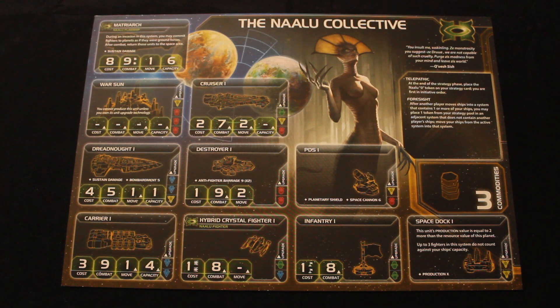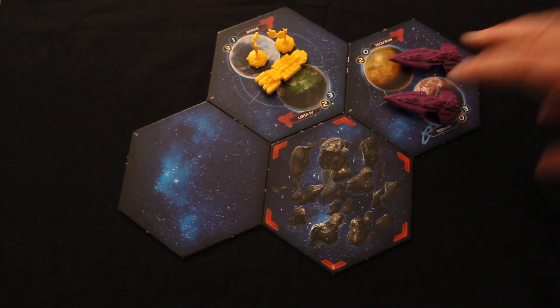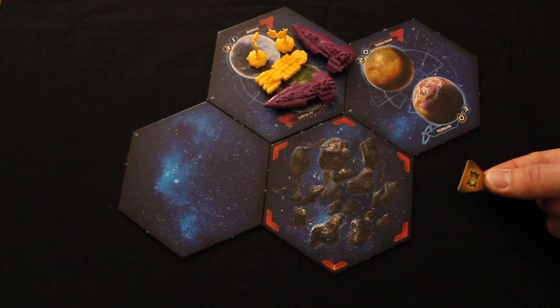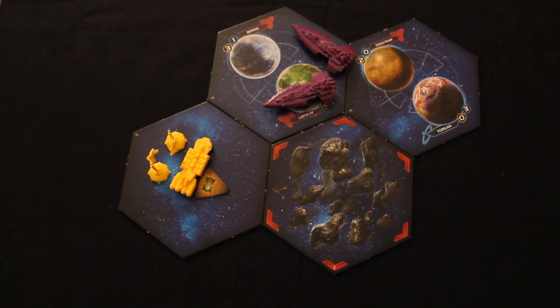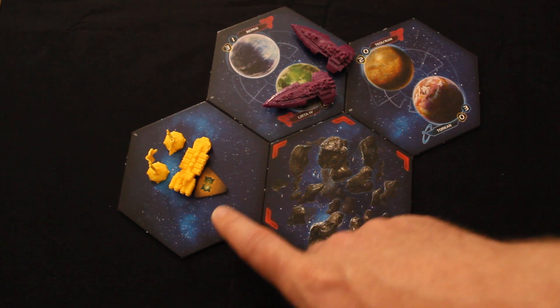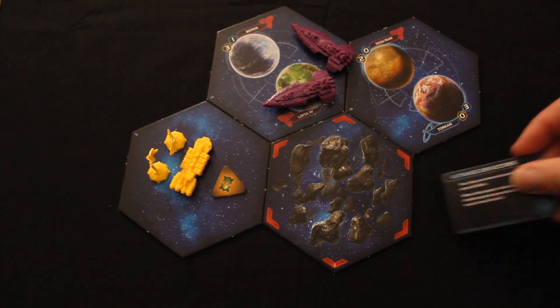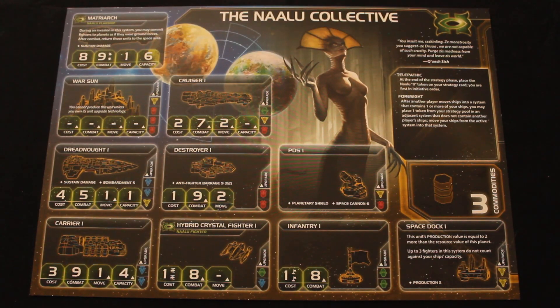The other main ability is Foresight. After another player moves ships into a system containing one or more of your ships, you may place one token from your strategy pool in an adjacent system that does not contain another player's ships, then move your ships from the active system into that system. So if an opponent activates your system with two big scary dreadnoughts, you can immediately slip away into an adjacent system — or even into an asteroid field if you have Anti-Mass Deflectors.